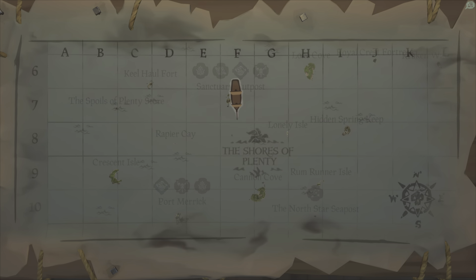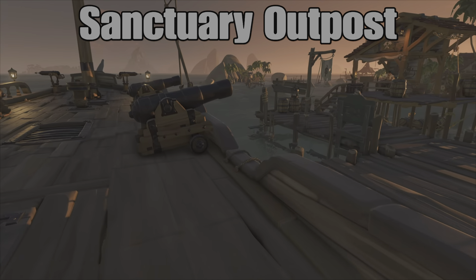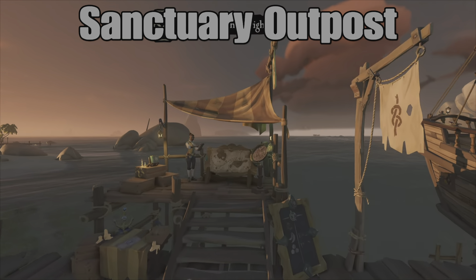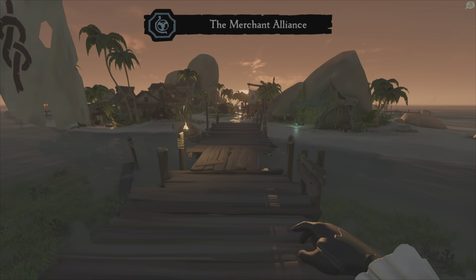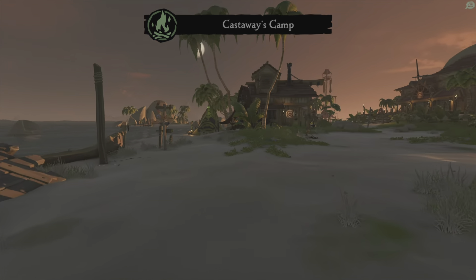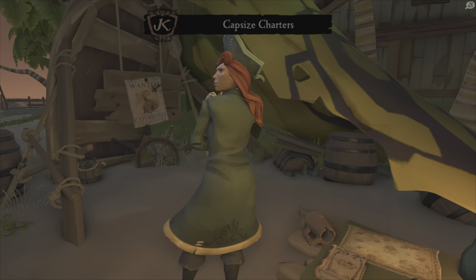Sanctuary Outpost, located in the Shores of Plenty. Right off your ship you're going to have your shipwright and ship customization in the chest. And your merchant with the option to put your Emissary Flag up right here. Down off the dock right on the right you have your Castaways Camp. On the left you're going to have your Reaper's Bones right here.